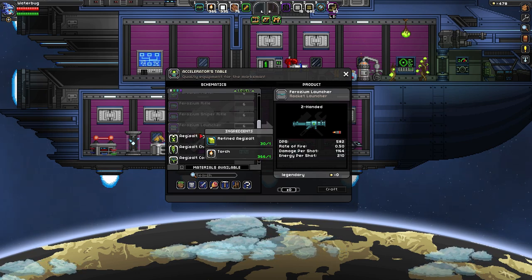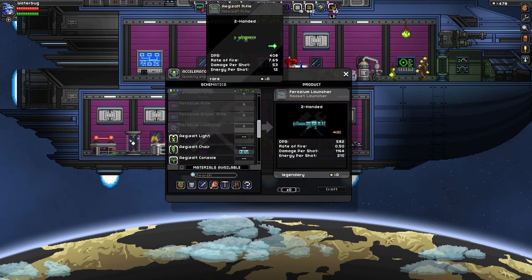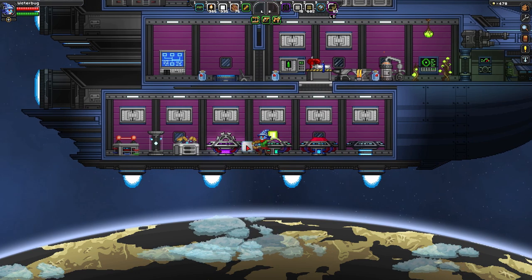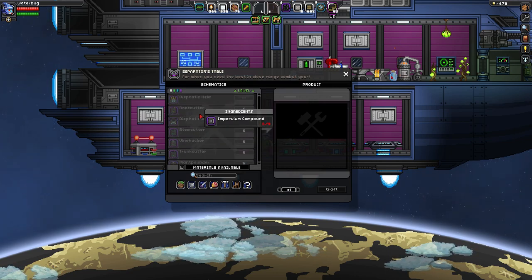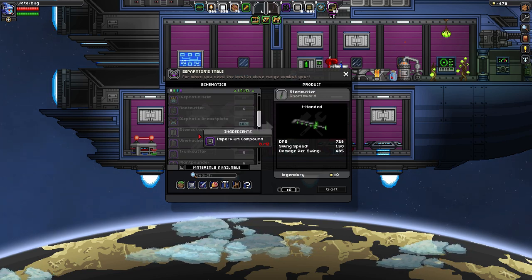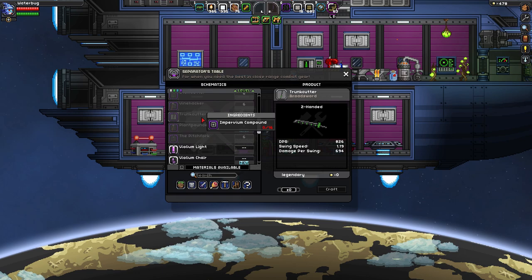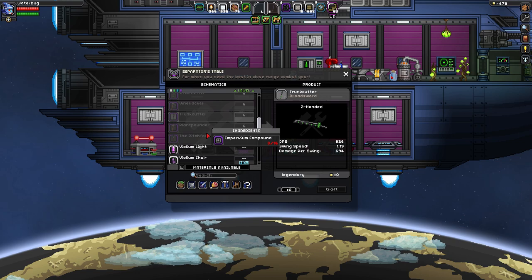Damage per shot 1164 — that's going to one-shot basically everything in the game. Oh my gosh. Let's look at the melee weapons. Maybe I want the melee weapon — it's by far the most versatile, at least if you're going to be in little caves all the time. So maybe we want the ultimate two-handed sword. Trunk cutter, broad sword — 829 DPS. That's basically 50% more damage. That sounds awesome.